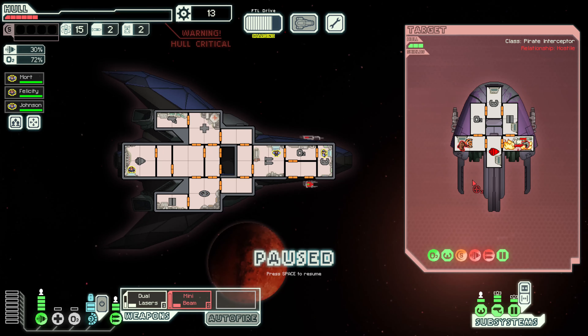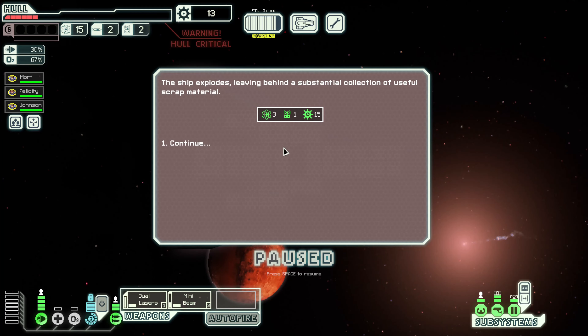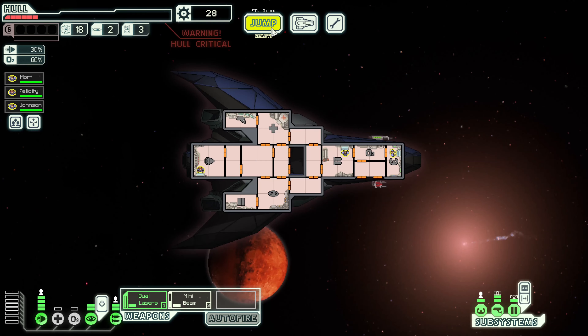All their weapons are out of commission. Let's go ahead and use that mini beam — follow up on the shields, oxygen, and their bridge, and that should be a destruction. 15 scrap — that'll do, that will do.